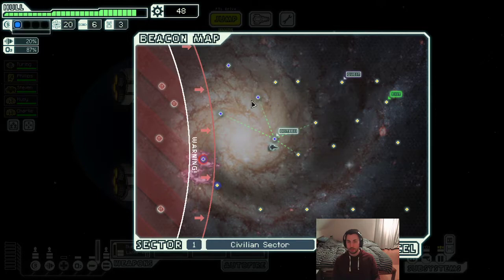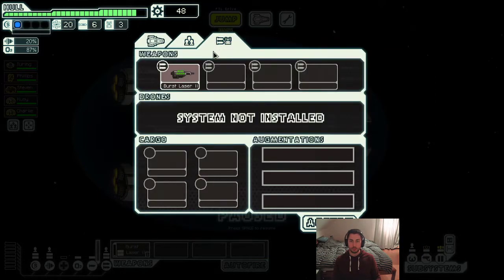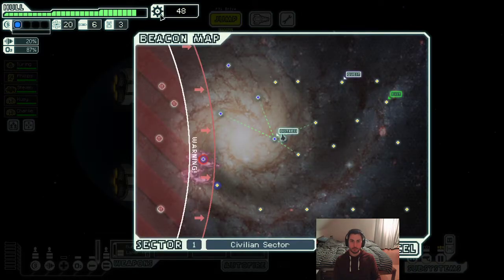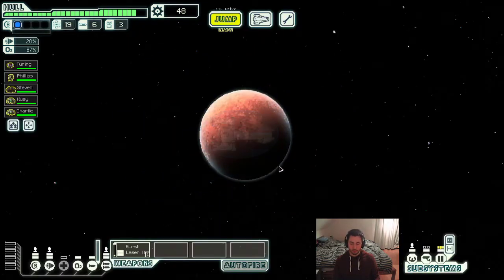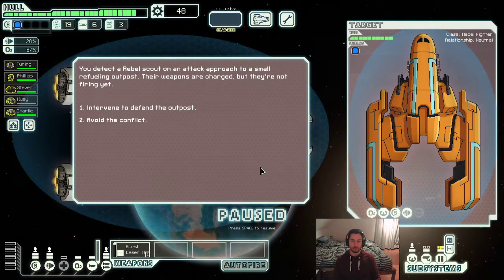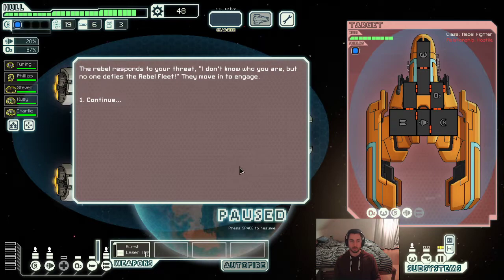Let's see if we can find a store here somewhere. We don't have anything to sell, which means our first 50 scrap is most likely going to go into shield. We don't actually need to find a store that urgently — it's just that I would like to find a store to see what the possibilities are.